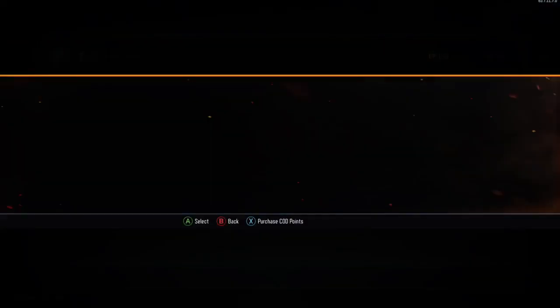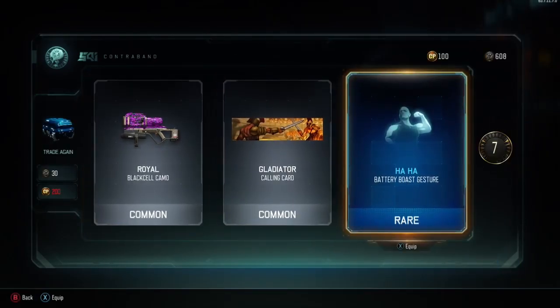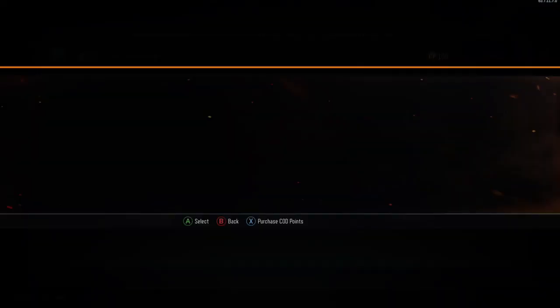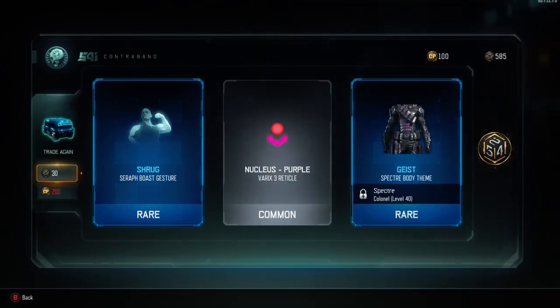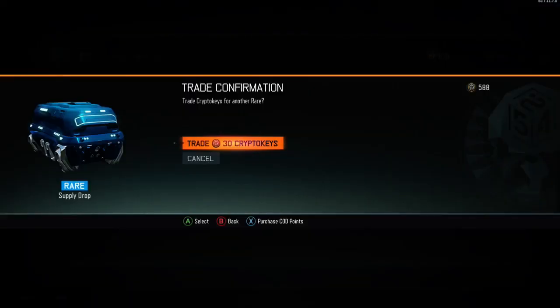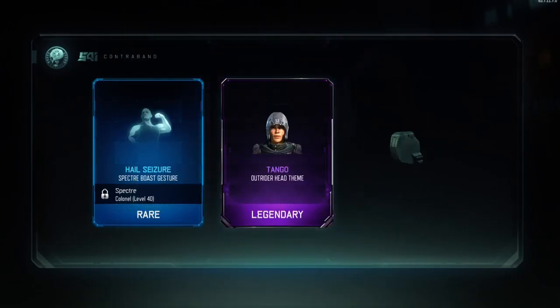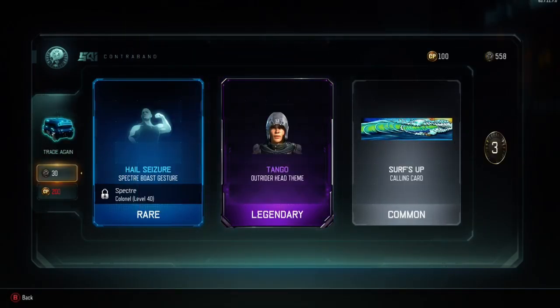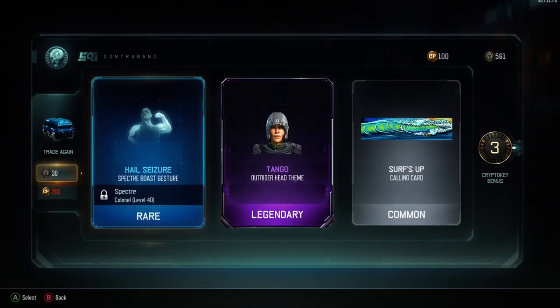Nothing too special but not bad. Come on, we need to get some good stuff — we're not doing too well here guys. Got a body I'm probably never going to use, a sight that's okay, and another taunt — we're getting so many of those. Tango — I do not like that head at all, but the fact it's called Tango is cool. I like the drink Tango actually.